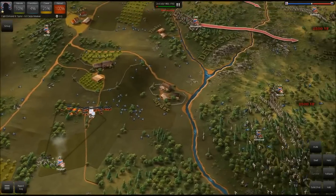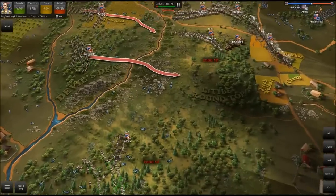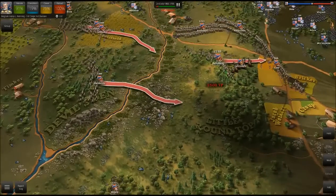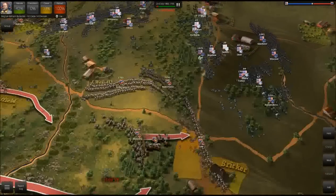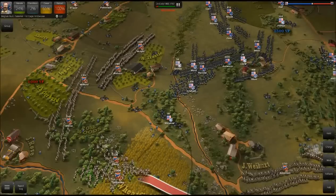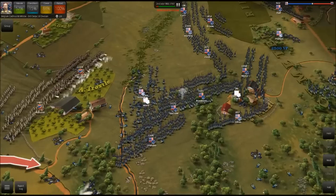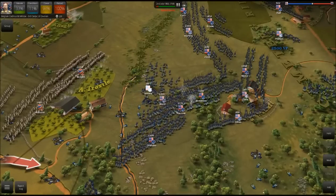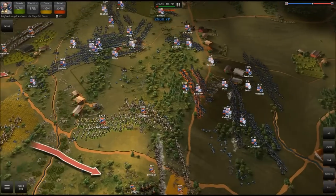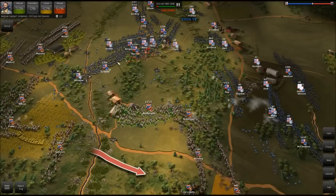We'll get the canister shot going on Kelly. At this point all we need to worry about is DeTrobriand here trying to take Little Round Top. Kershaw is unable to move because of it. Fisher and McCandless here are going to give us a lot of trouble — they very well could break through. So we want guys here to reinforce these already wavering infantry divisions. We'll bring Semmes over here as well. Wofford keeps moving up. Mahone is in a good place; Wright's in a good place — really just holding this line. Every time the Union sends troops along this small creek they get absolutely massacred.